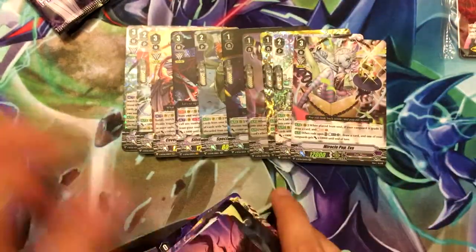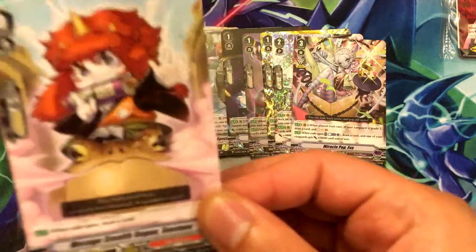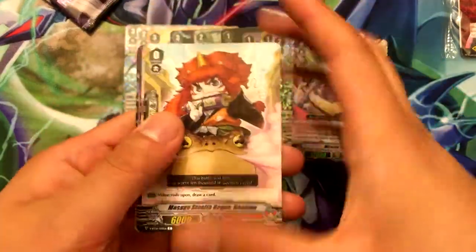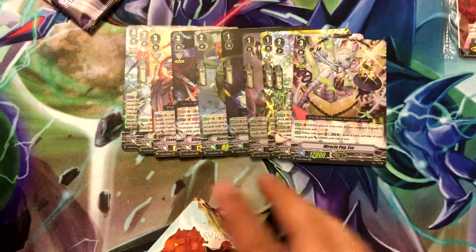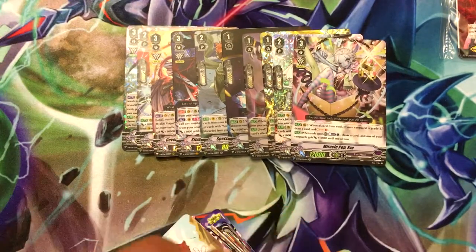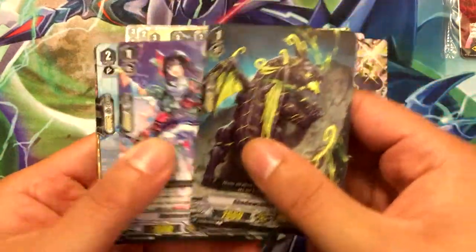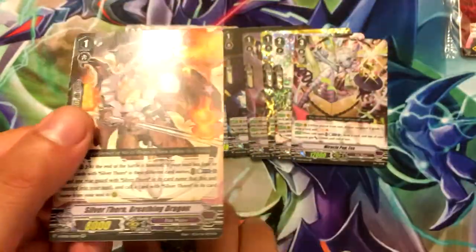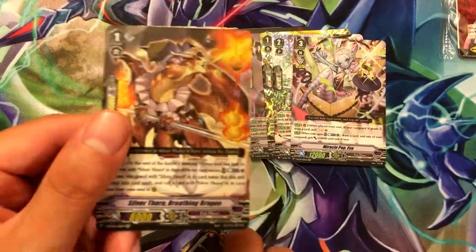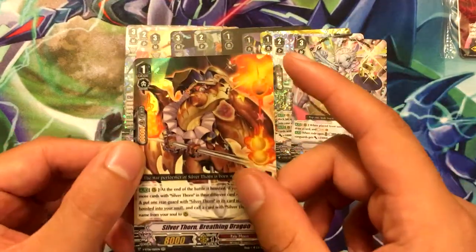Just two rares there, two regular sticky rares, another two sticky rares. I think I got all my hollows already — if there's one more I wouldn't be surprised. Yeah, Silverthorn Breathing Dragon, which is pretty cool. It's a Silverthorn card that I want — I think I only had two of him, but this would make three.